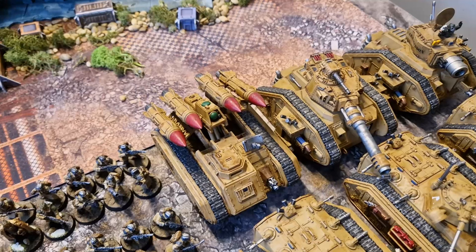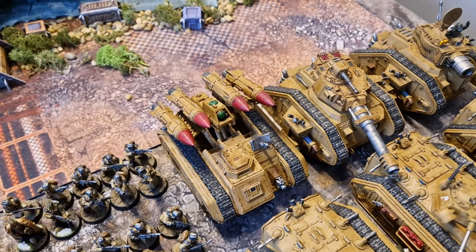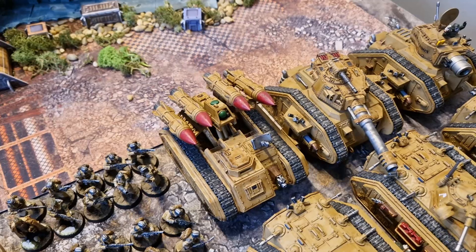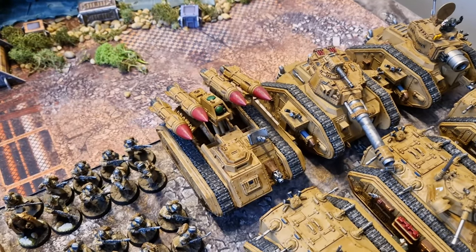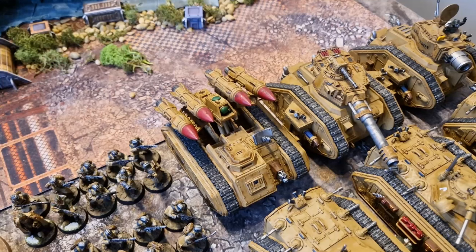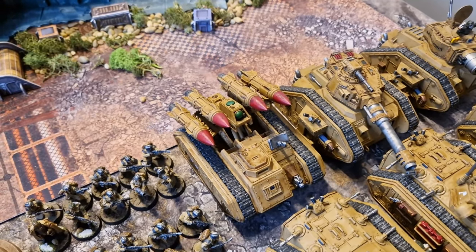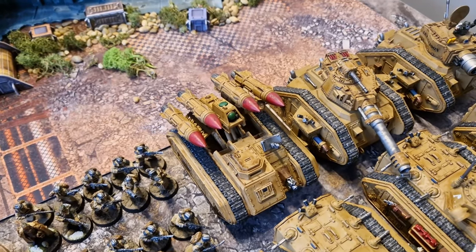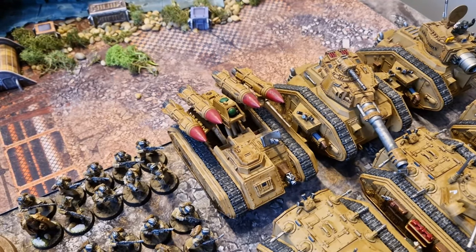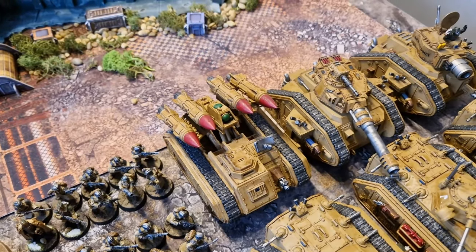I want to have my Basilisk, which I can just know is going to be putting out a decent number of shots — D6 plus three every single turn. And then I've got a bit of a wild card with the Manticore. Sometimes it flubs and just gets two shots, sometimes it gets a lot more. And if you start shooting it at enemy units with five or more models, it starts getting four rerolls, which can make it somewhat self-sufficient and not as reliant on orders.